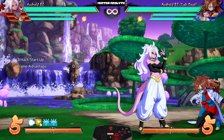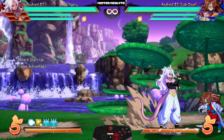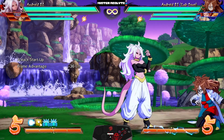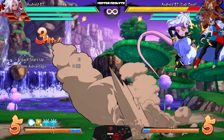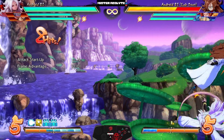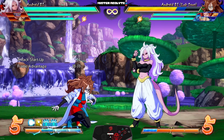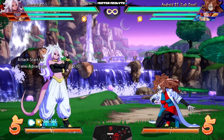Her most significant buff is that her jump heavy is now jump cancelable — this is usually something she can only do in Spark, but now at all times you can jump cancel her H. That is a very very crazy and very big change for her.